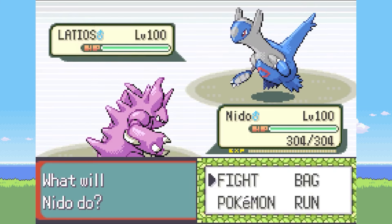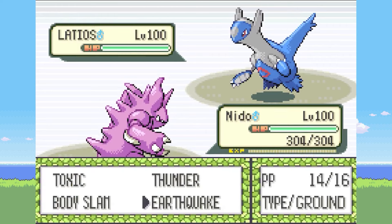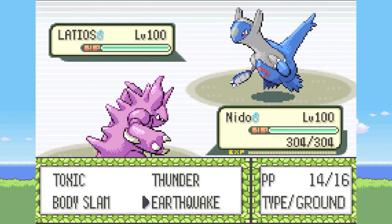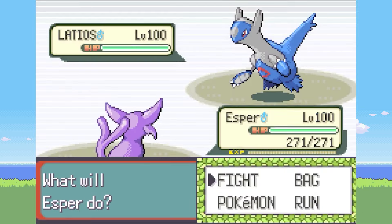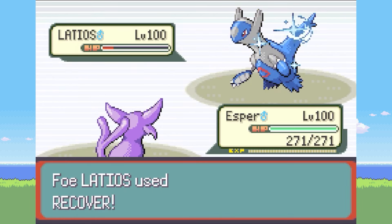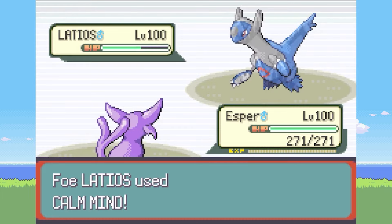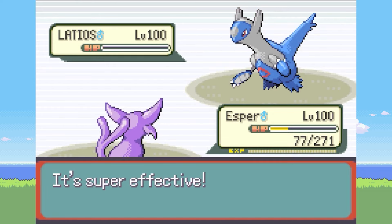She then sends out Latios — of course she does. We attempt Earthquake, forgetting it has Levitate, allowing Latios to finish off Nido with a Psychic attack. Our best choice now is Esper, since he'll resist Latios' Psychic and his Bite should be super effective. It becomes a battle of wills as Bite keeps almost taking it out, but Latios uses Recover to undo our progress. Eventually we get the victory after a bunch of back and forth and some lucky flinches.